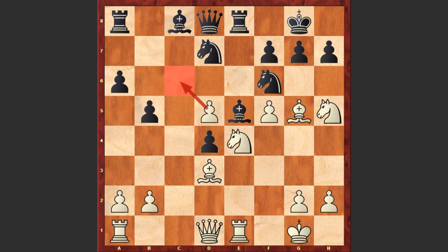Black played b5, but this b5 move weakens the c6 square. Now let's see how Duskhotimirski is going to use that weakness. Rc1, Bb7 — and now can you find White's next move? Ready? White played Rc6, a fantastic exchange sacrifice!